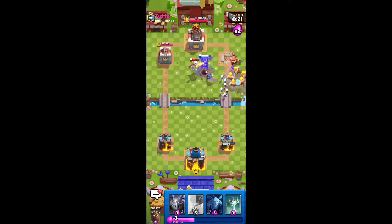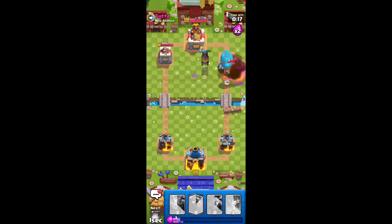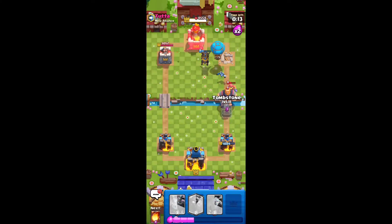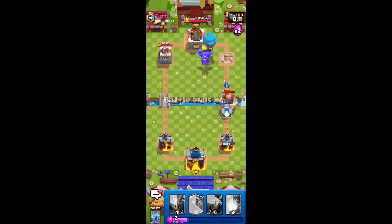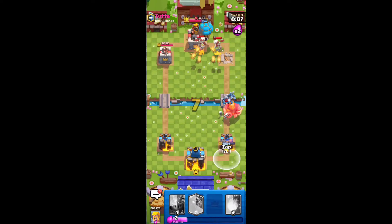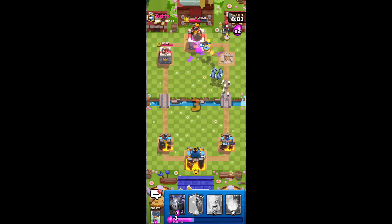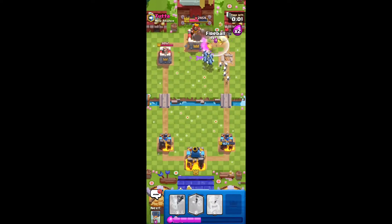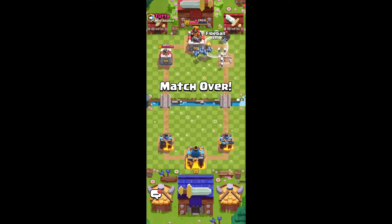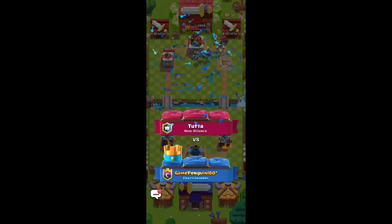We're going to go Barbarians to just pressure. Offense is the best defense at this point — there's not really too much this guy can do. We're going to put the Tombstone right here for the Royal Giant. We're going to Zap those Skeleton Dragons. And good game — we played that pretty well. I knew when to go in for offense when he overcommitted on one of his pushes with the Royal Giant. An easy win.